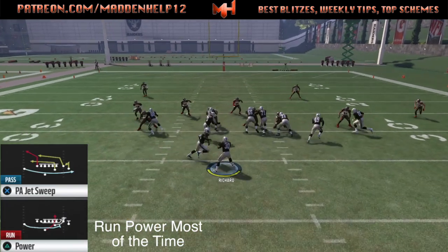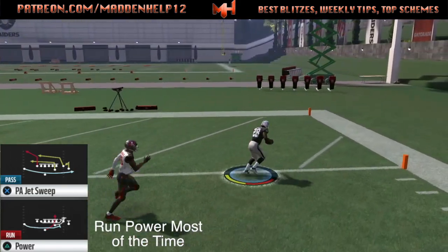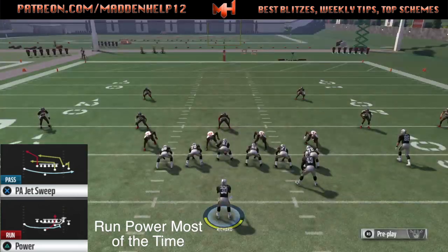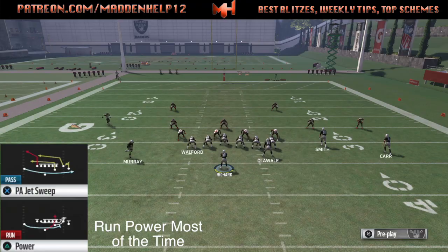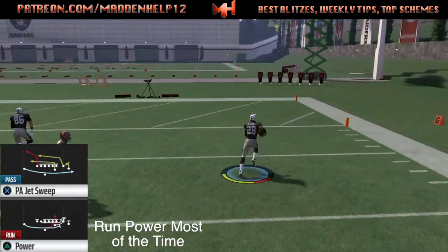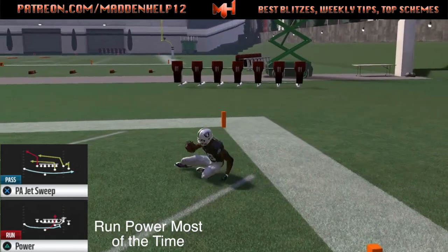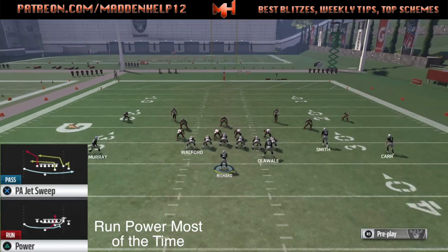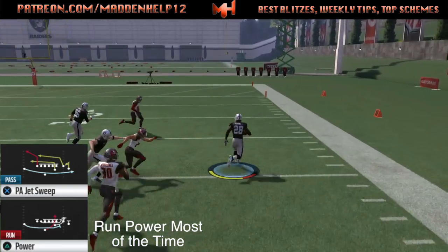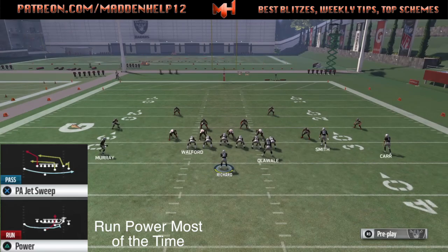We're getting great blocking against random defenses. We get great seals from the fullback or tight end in the wing position, and the blocking tight end in the slot. The cornerback usually does get blocked by the quarterback — nine times out of ten he'll block them, though every once in a while he'll shed. We're running the power play, so we can either give it to the running back or pull it with the quarterback. I like to hand it off because you get that extra puller, but you can also pull it and run up the middle.